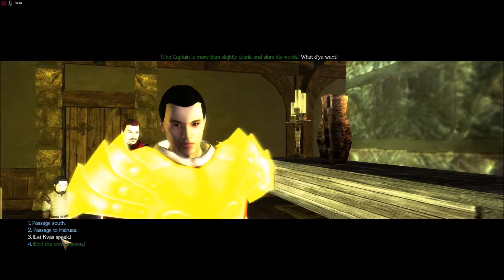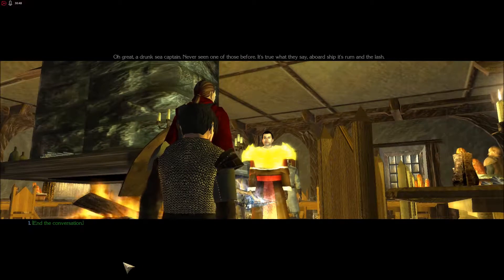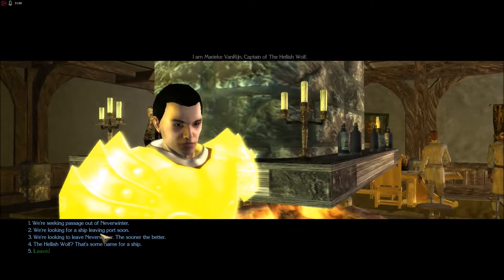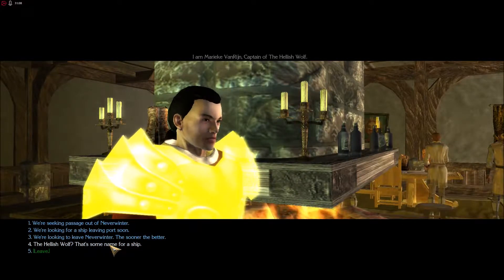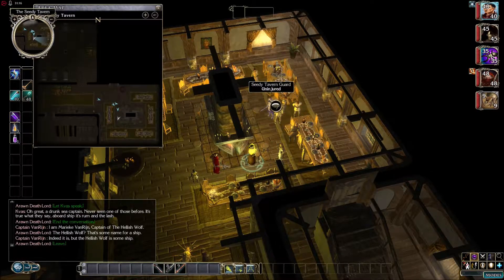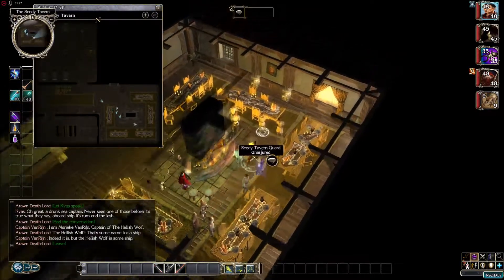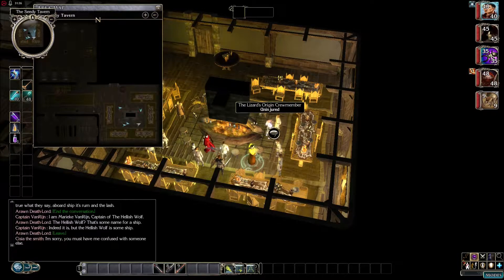We're going to Hollera, right? We've got Captain Van Rijgen. I am Marriac Van Rijgen, captain of the Hellish Wolf. The Hellish Wolf — that's some name for a ship. Indeed it is, but the Hellish Wolf is some ship. And the captain of the Hellish Wolf — Kruman. Let's go talk to him. Sisio the Smith — sorry, must have me confused with someone else. So we have a choice of captains it sounds like — Captain Lucanus and Captain Van Rijgen.